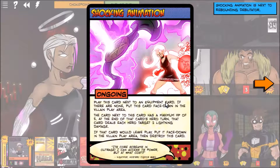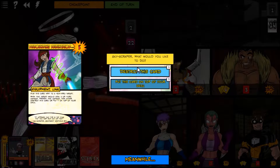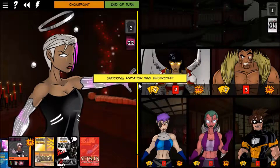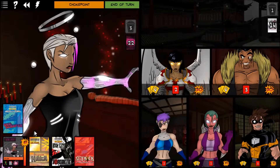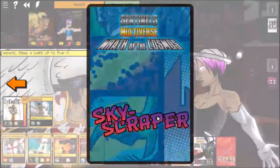It went next to the Rebounding Debilitator. Because she did damage we could put this card on top of our deck. The Shock Animation was destroyed, which means she still got the card — son of a gun!